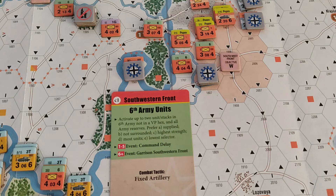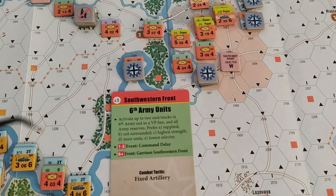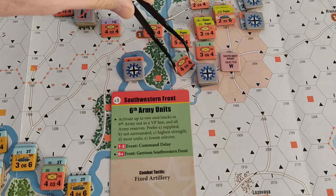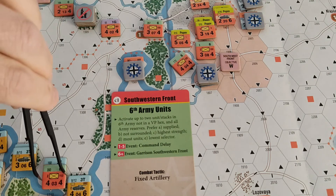Let's check the preferences on the card. Prefer supplied — everything is supplied. Not surrounded — none of them are surrounded. Highest strength — one unit is strength one, and this one and this one are strength three. There are no stacks, so these are the units that are going to get activated.